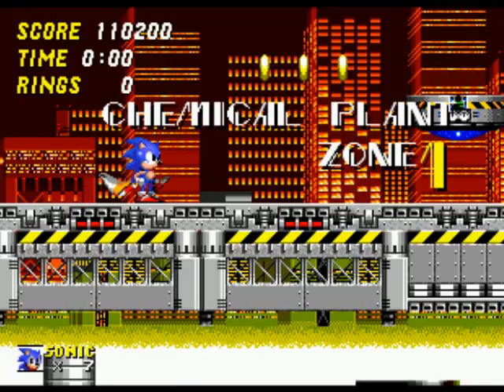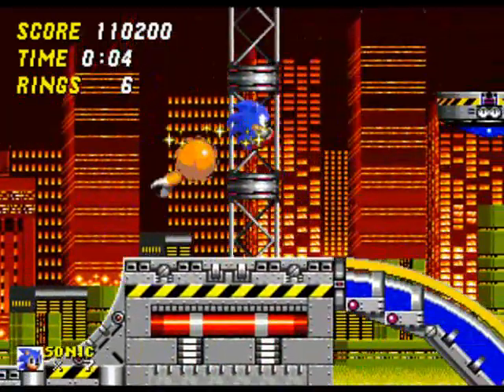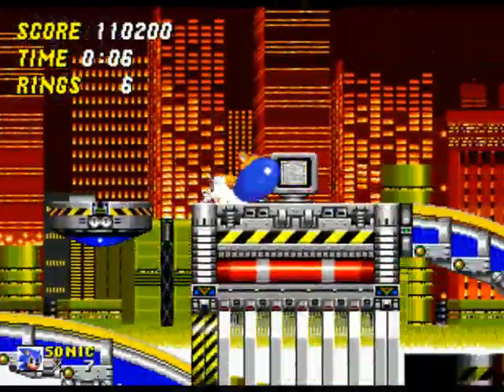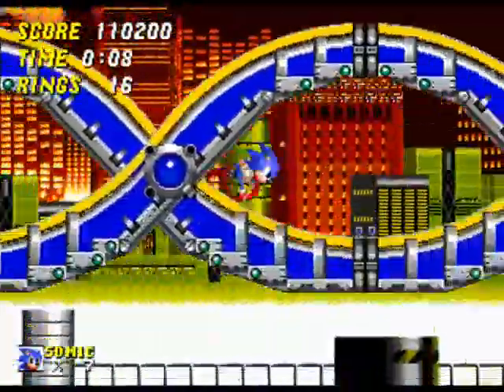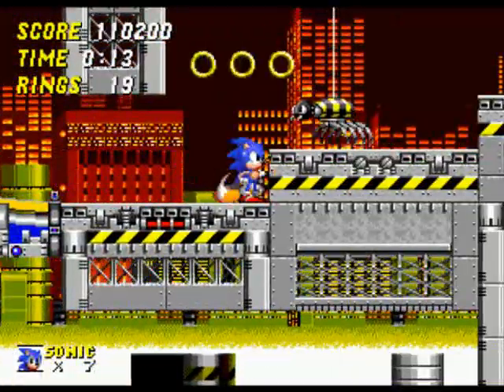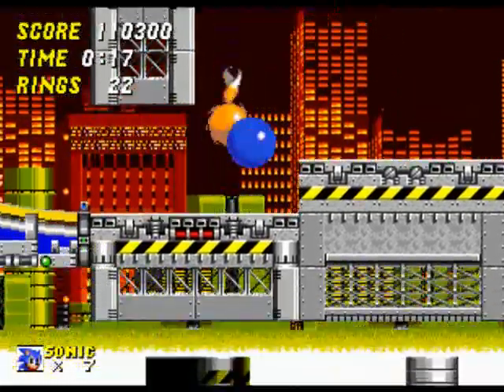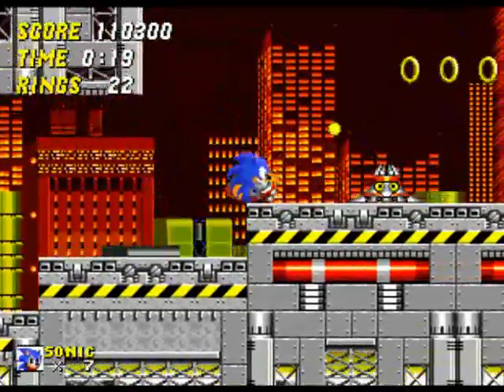Here we are in the Chemical Plant Zone. I like this zone a lot, it's one of my favorites in the whole game. One of the reasons is it's one of the fastest zones — if not the fastest zone in the whole series. Now here, this is what you gotta do — he'll reach down and grab you, but you can get Tails to jump up and get free.